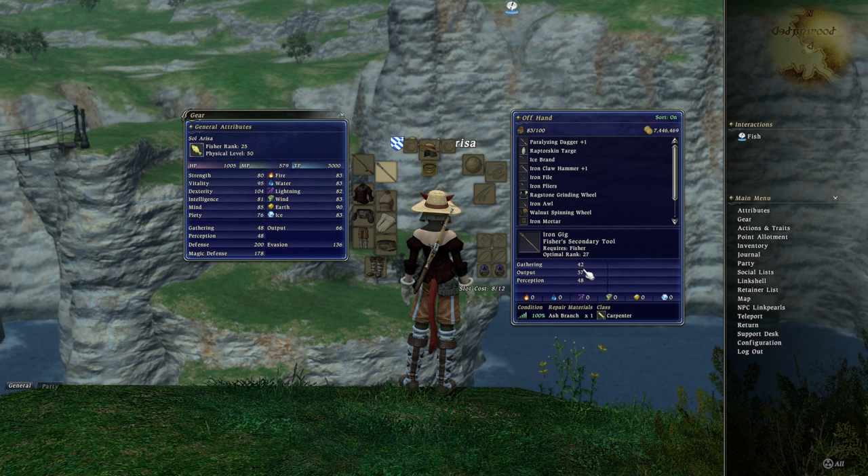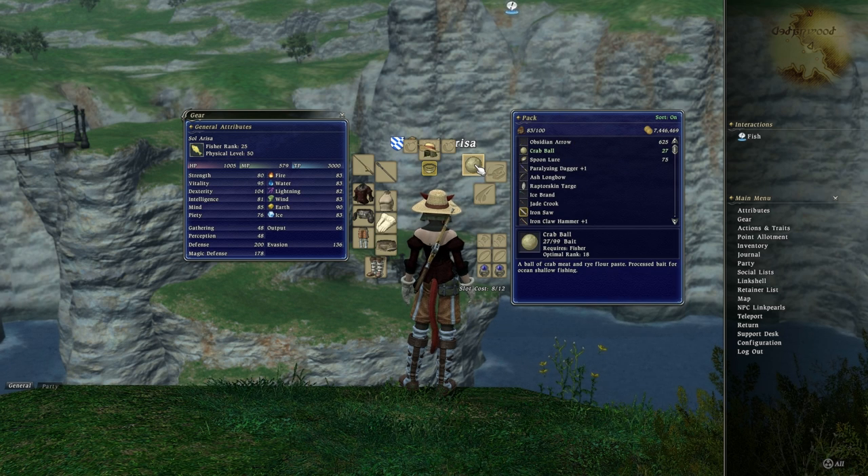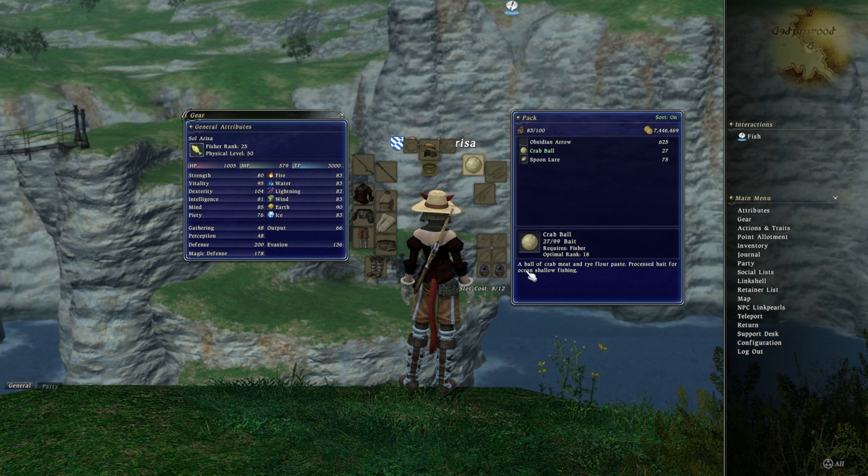All of those stats are vital for fishing. Output, for example, governs how many tries you have before an attempt fails. We also have bait. As you can see I'm standing at the coastline and the crab ball is bait for ocean shallow fishing — that's near the coast. I don't know exactly what Square Enix means by this, but it works here.